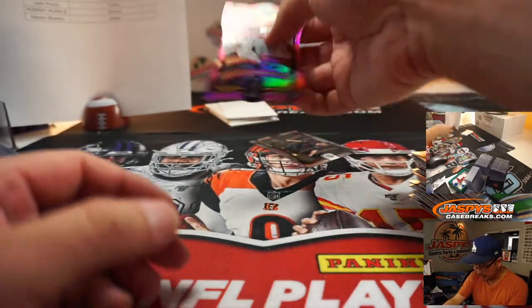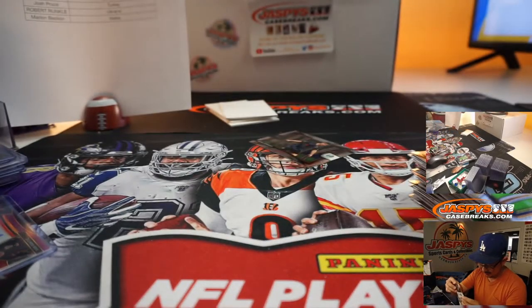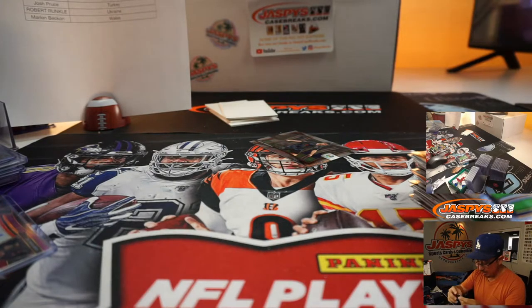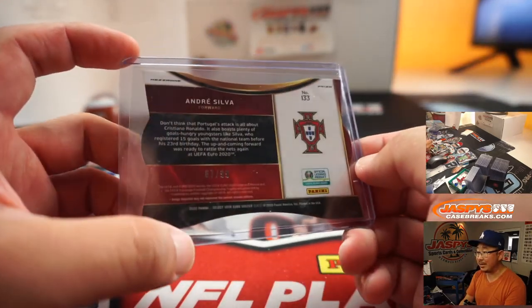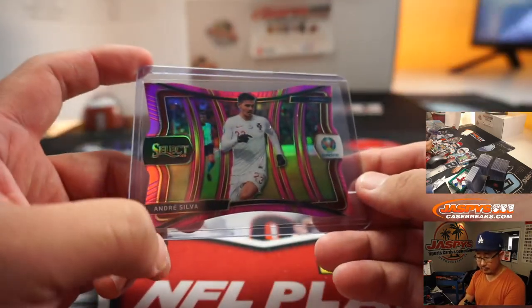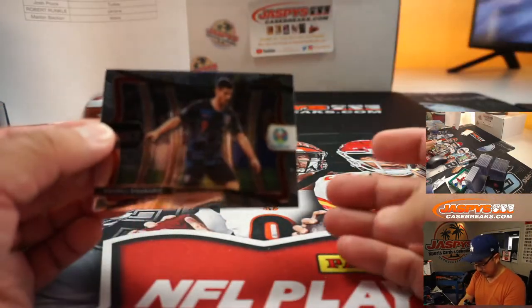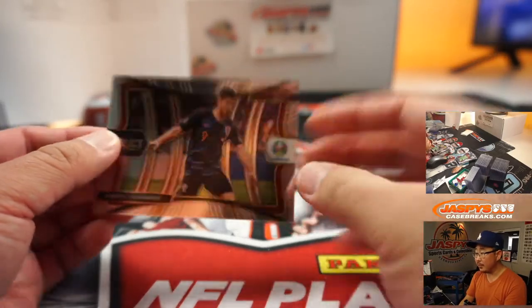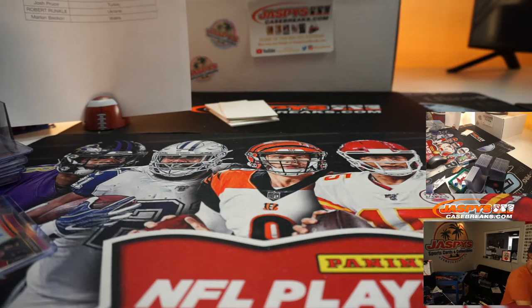Hopefully we'll see all of these guys in action next summer on international duty. No injuries for them during their club season campaign — we'll see them next year. There's been some qualifying matches too, we'll probably see them there. 67 out of 99. Andre Silva for Portugal — James with that die cut. And that's it, folks. There you go — that one's for Croatia. Nice Croatian dual autograph popping in here as well.